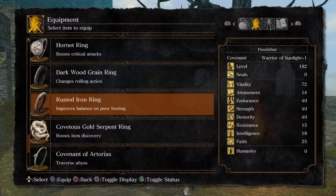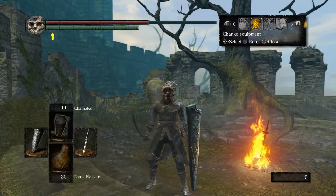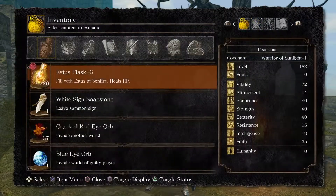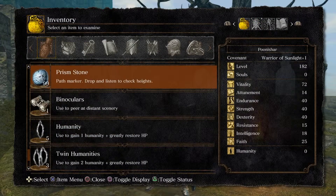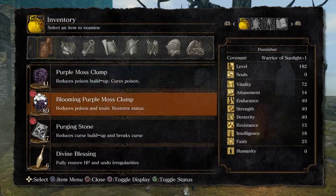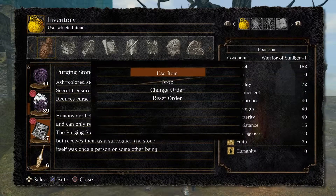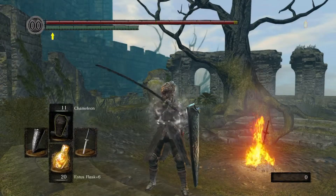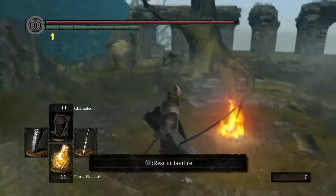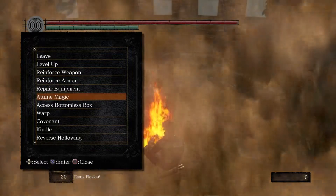Once we're at our farming location we'll swap rings, and it's gonna make it a hell of a lot easier to get some of those Eye of Death drops. The things we farm from the basilisks can actually kill you by curse. I'm actually cursed at the moment and my HP is half, so I'm gonna use a Purging Stone — which you can purchase from the sewer merchant — just to get myself cured and my HP back up to normal.